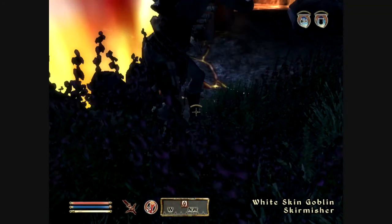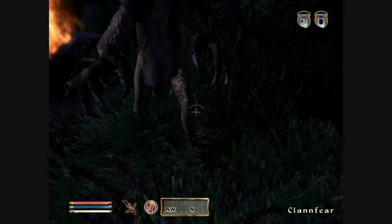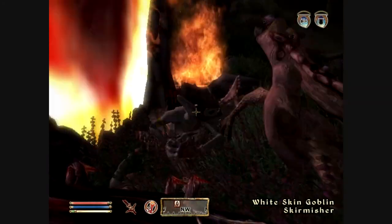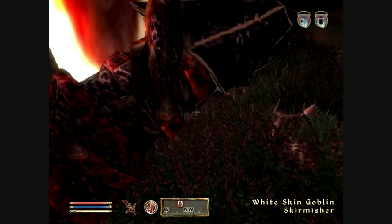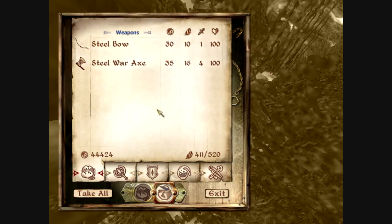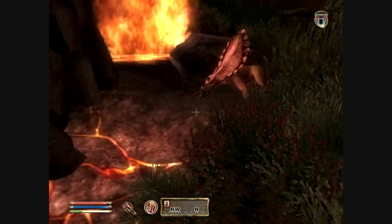Something is attacking me — a white-skinned Goblin Skirmisher with Clan Fears. Stop getting in my way, you stupid. There we go. Now I think these are the guys that drop — yes, they are. They're the guys that drop a lot of arrows. So definitely take care of these guys. Or not take care of them, but loot them.